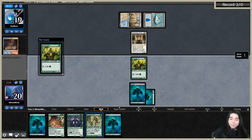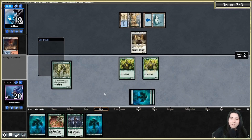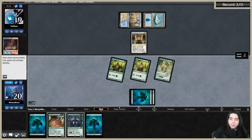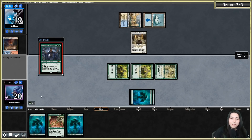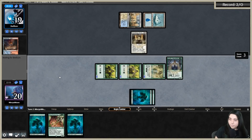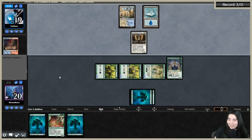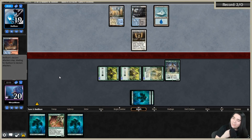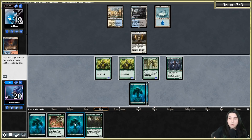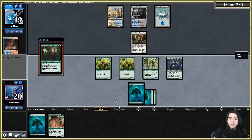Elvish Mystic, Heritage Druid, Elvish Clan-Caller - let that last mana burn us. They were taking twelve. Dwynen's Elite - that's good. They grabbed a Batterskull - I can't really swing here. They're Opting in response - they're obviously holding up Stoneforge.